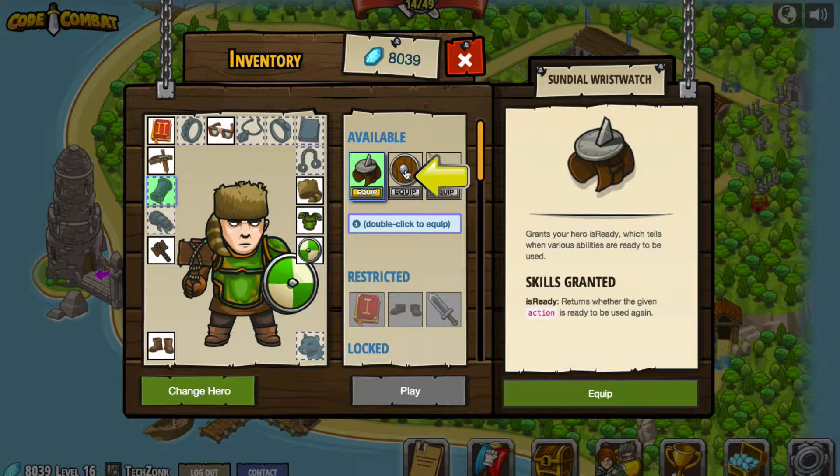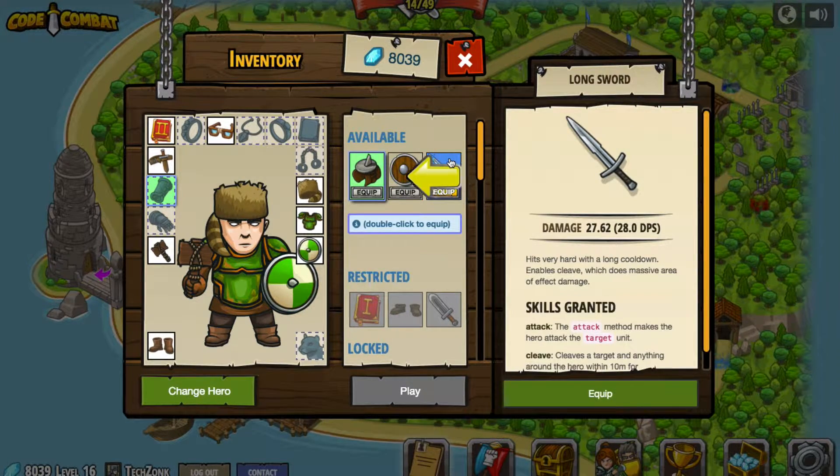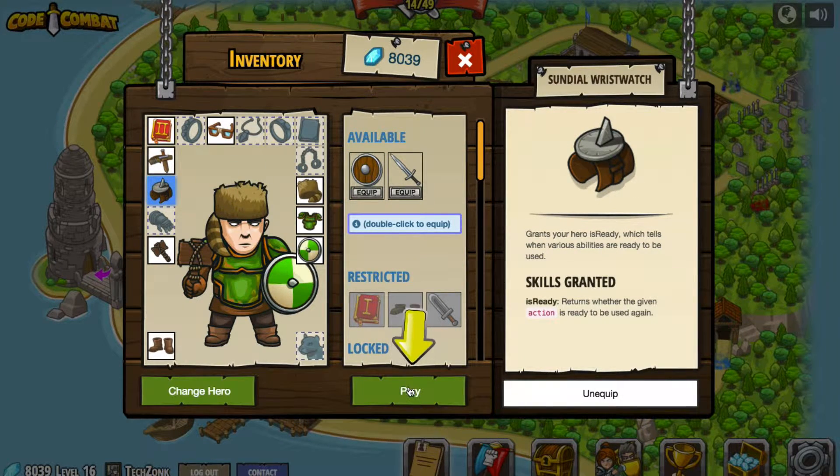Do we need to equip anything else? We'll still hang on to the shield that we've got. I don't think we need to grab this — it's only pointing to this. So we're just going to go ahead and equip the new skill and then we'll press play.